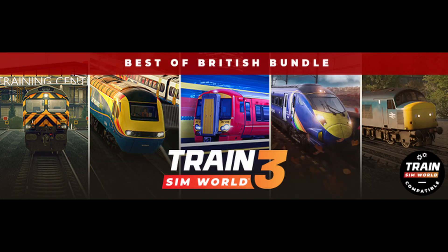Best of British Bundle. Enjoy some of the most popular British Train Sim World routes together with Midland Mainline. Run the classic Class 45 Peak Diesel Locomotive on both Northern Transpennine and Midland Mainline, experience Britain's fastest passenger train on Southeastern High Speed, or move masses of passengers between London and Brighton in London Commuter. Includes: Train Sim World Upgrade Pack, Midland Mainline Leicester, Derby and Nottingham, Southeastern High Speed Extended, London Commuter Brighton Main Line, and Northern Transpennine.